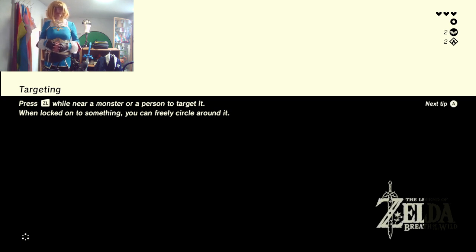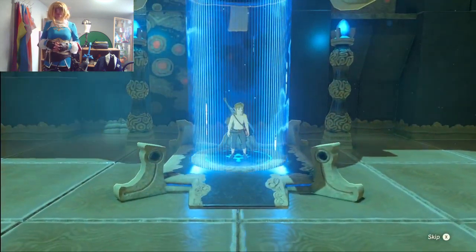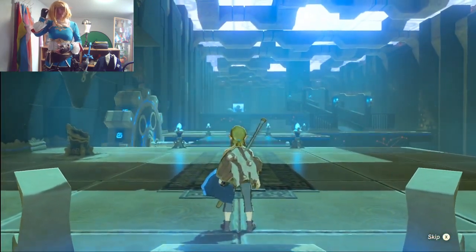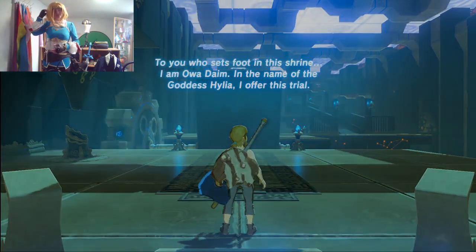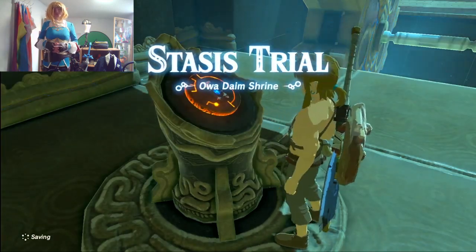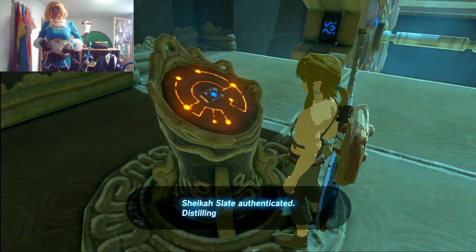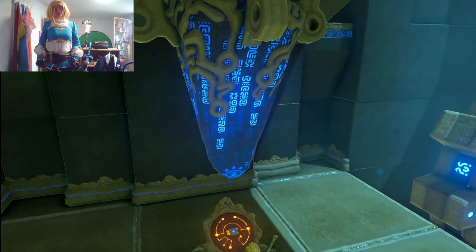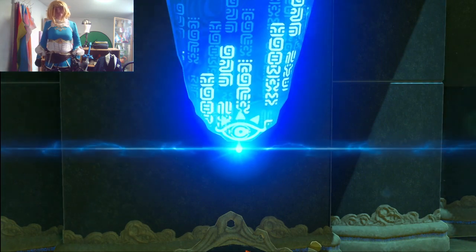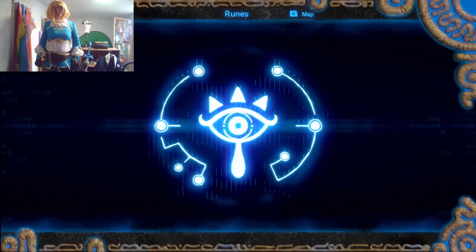Of course there will be a lot of loading screens — I did try and remove some of them, but most of them will be in the footage. Welcome to this shrine. This is Owa Daim, and this is the Stasis shrine. I'll jump over there and grab that, which will unlock Stasis. Stasis unlocked — brilliant.